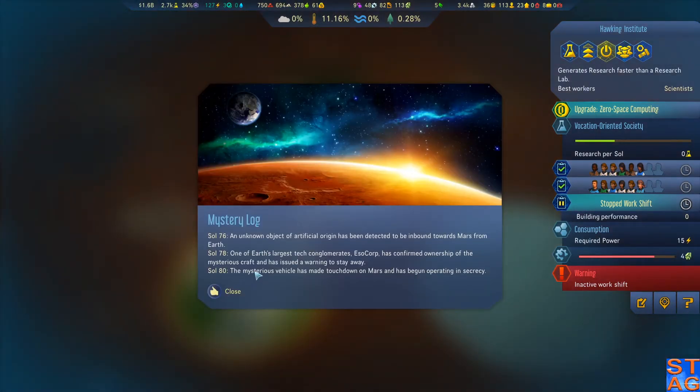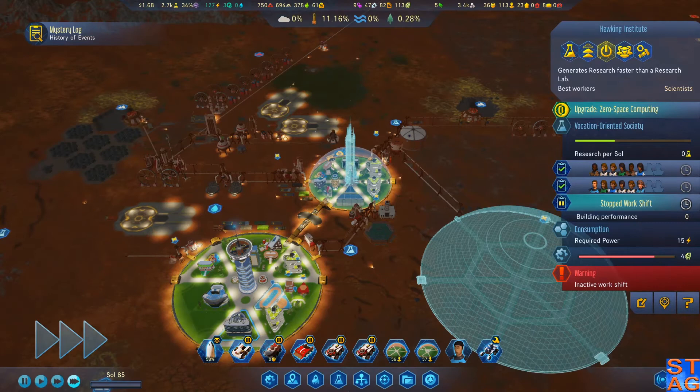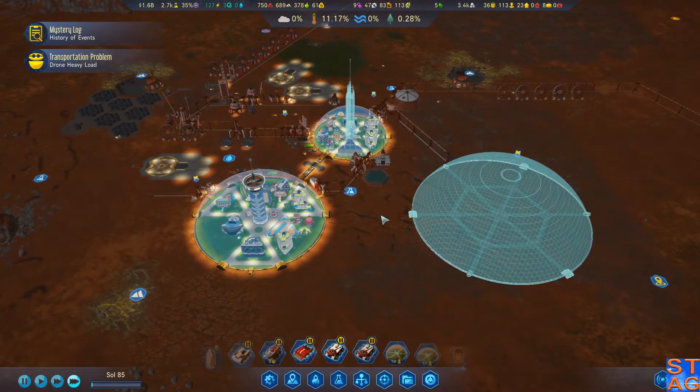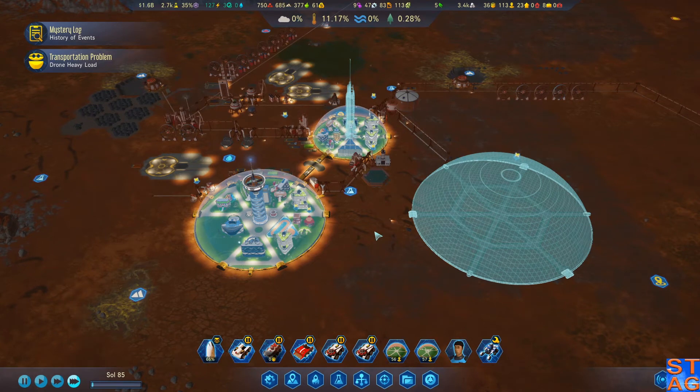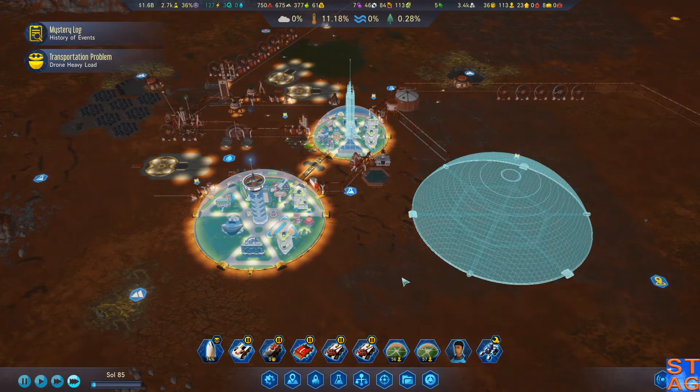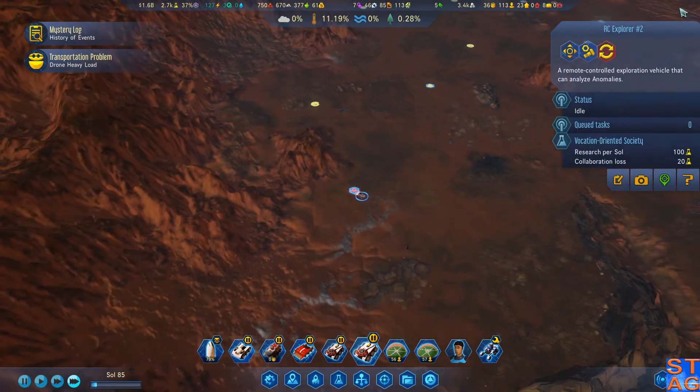We've got ESO Corp — they've been on the ground for about five days now. I have most of the electronics that I need for this. At the same time, I'm going to need to keep a lot of my electronics on standby for when these guys... I don't want to say when they go HAL 9000, because that's not exactly what they're going to do.